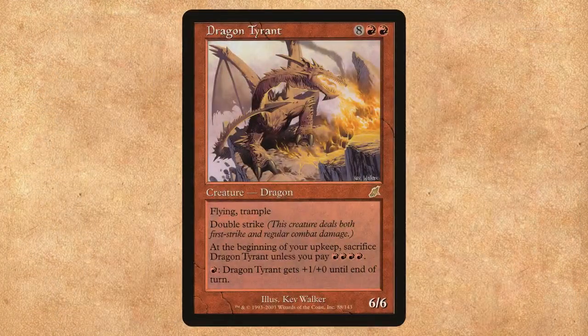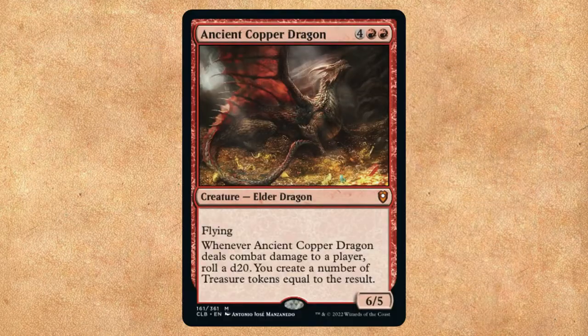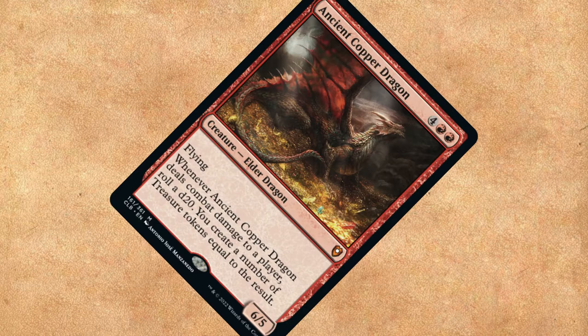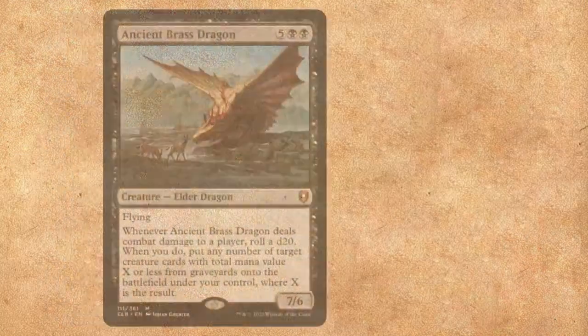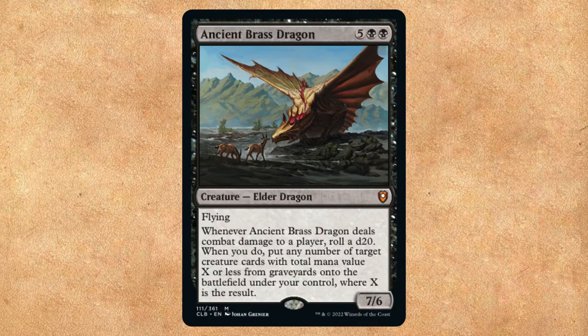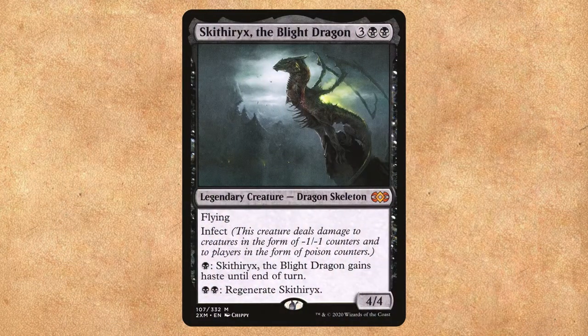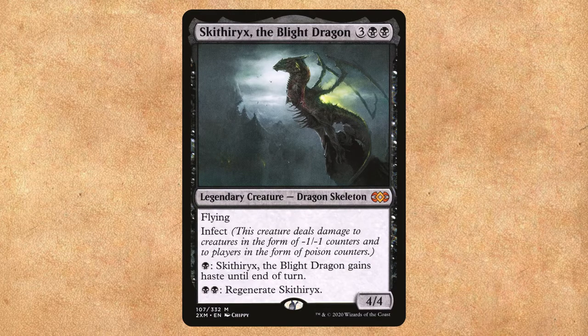There have been more powerful dragons mentioned, but I love Dragon Tyrant. This 10-mana dragon has Flying, Trample, and Double Strike, and you can pump it, but there is an upkeep cost to keep him around. Ancient Copper Dragon is the Smog of MTG — every time it attacks and deals combat damage to a player, we roll a d20 and create a ton of treasure tokens. Ancient Copper Dragon is also powerful: when it deals combat damage, we roll that d20 and can reanimate a ton of stuff from everybody's graveyards. Of course, Scytherix is a great finisher — it has infect, and you can give it haste, and all the other dragons will pump it up for one-shot kills.